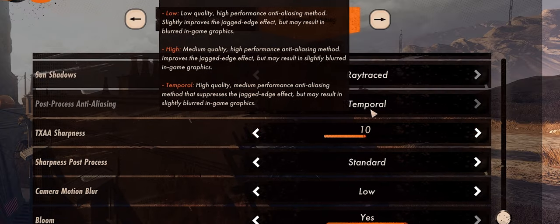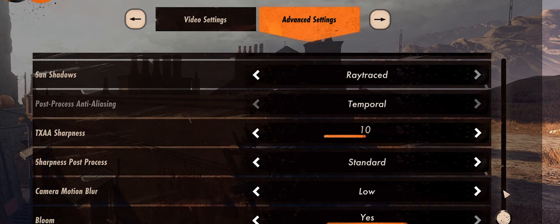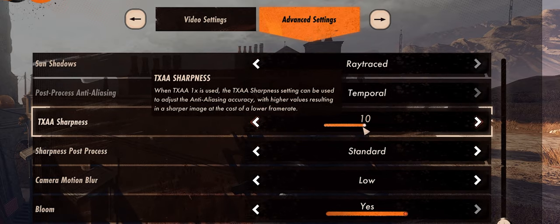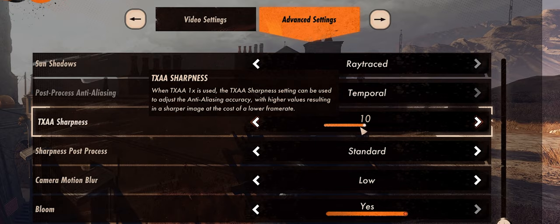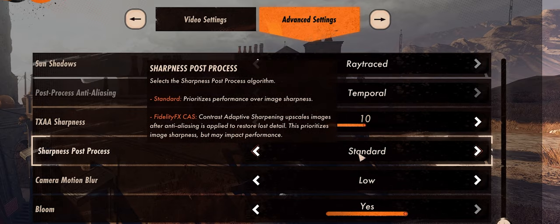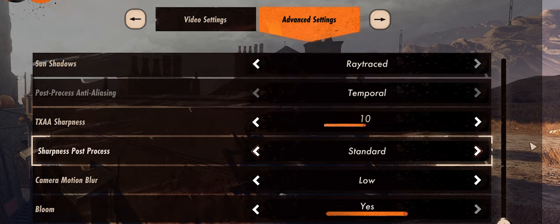Post-process anti-aliasing — I've just set it to temporal; looks fine. TXAA sharpness — this is kind of personal preference, it's not going to affect your FPS or performance, just how sharp the image appears. I've set it to 10 personally. Sharpness post process — I've tried setting this to Fidelity CAS, but every time I restart the game it automatically sets back to standard, so I'm just leaving it at standard. I don't really notice a difference honestly.